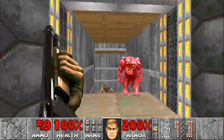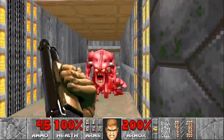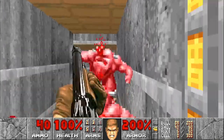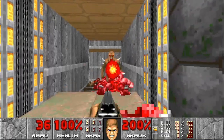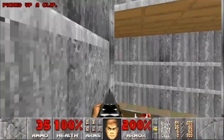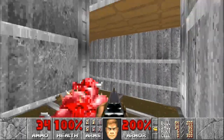In the next area, be ready for two pinkies and a lift full of reinforcements coming. We are looking at everything — shotgun soldiers, imps, pinkies, you name it. Whatever you do, don't just run blindly into this room, as multiple monster closets will open up behind you with hit scanners galore and will light you up.